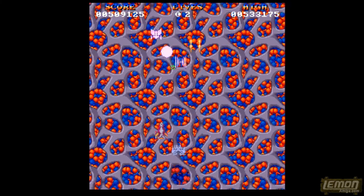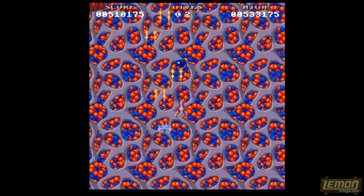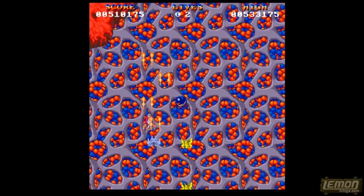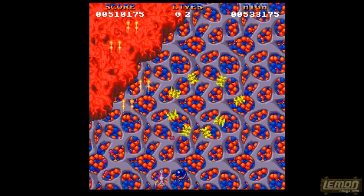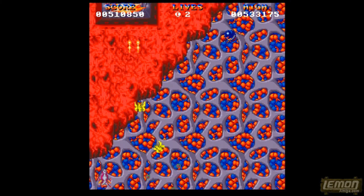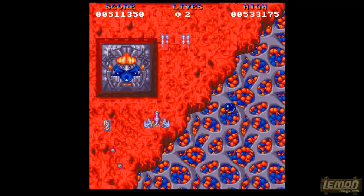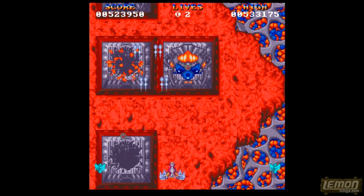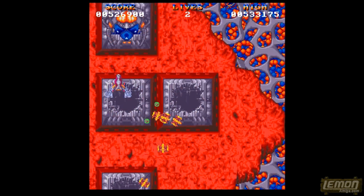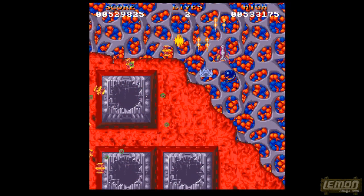Unfortunately, the backgrounds are not as good as many of the vertical shooters on the Amiga, and that's slightly a shame, because they could have done loading backgrounds like Swiv, but they didn't. The colour scheme has been used to great effect on some levels, but perhaps the second level is a little too blue, and this one is just a little too blue and red. There are other better graphics performers on the Amiga, but for playability this game scores highly.